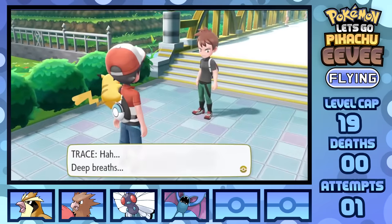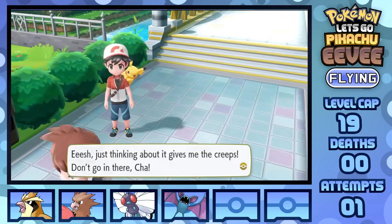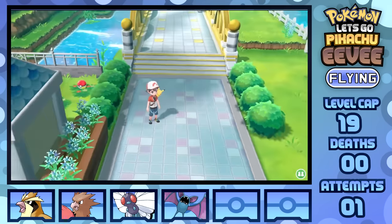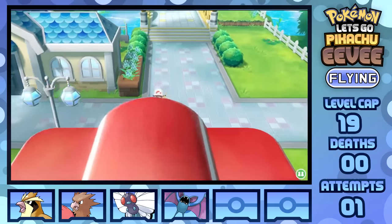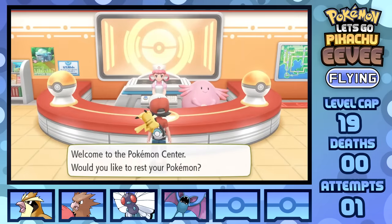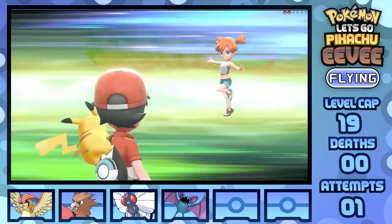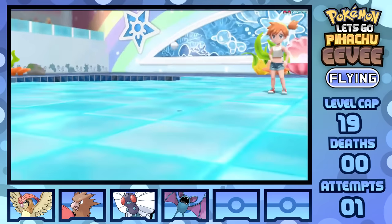Admittedly, having this many encounters in the early game certainly makes these fights easier, even if this is only one more Pokémon compared to my last run with Grass types — which you should check out after this one. With only five encounters, it's quite the rough adventure. But after getting the SS Ticket, it's time for Misty.